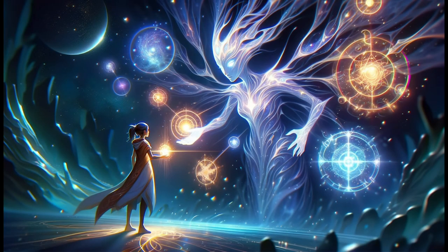Scene 3. The Guardians task Lyria with restoring stability by gathering era shards scattered across various dimensions. Each shard represents a pivotal moment in its respective timeline.